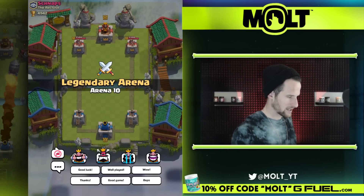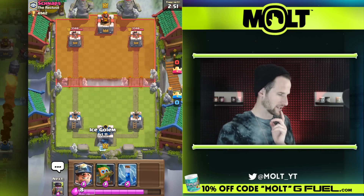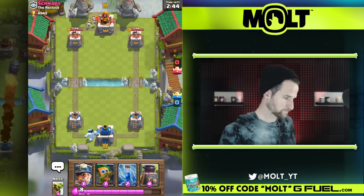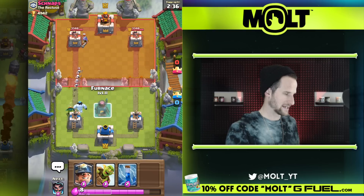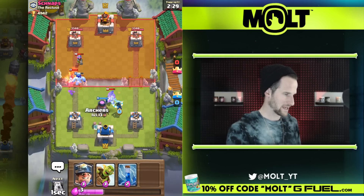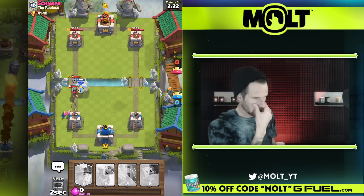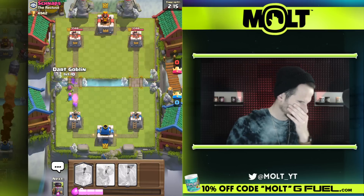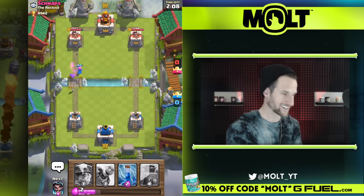Going to start off with a mute so we're not distracted — the BM can be so real sometimes, and I have ADD so I have to be careful. Let's go with didgeridoo back here. We go right here, get our archers down, he's going to fireball that. We take out the knight, archers take out the musketeer, and I go ahead and send in my dart goblin — he still gets off shots. Look at that dart goblin doing work on the tower!